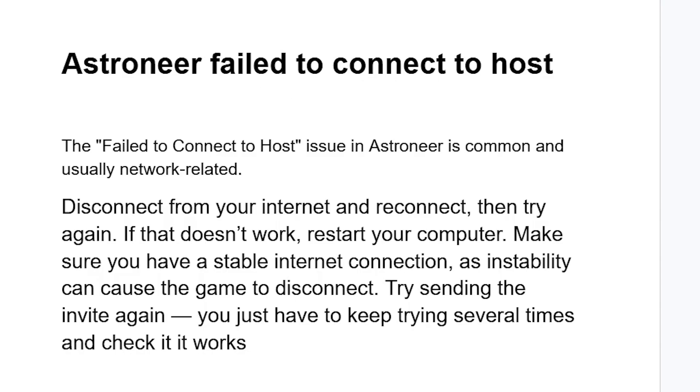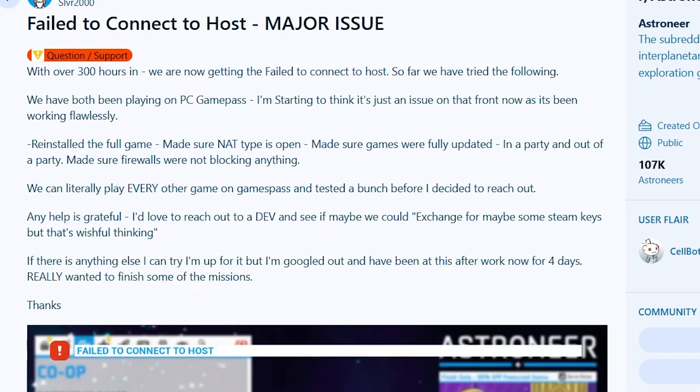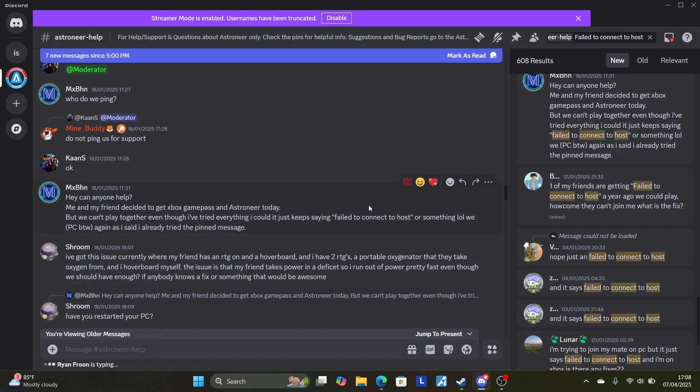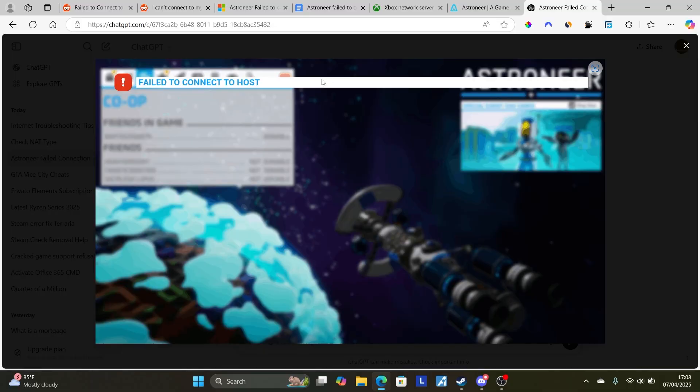If you go to various forums like Microsoft and Reddit, you can see a lot of people are complaining regarding this issue. I even joined the Astronea Discord to look for answers regarding this problem, and some useful advice has been shared there. So I'll also share with you the advice which has been provided on their Discord and through various forums on how to fix this 'failed to connect to host' problem.